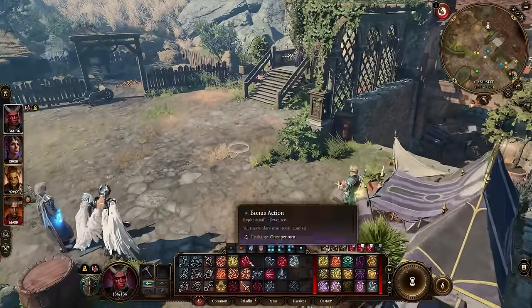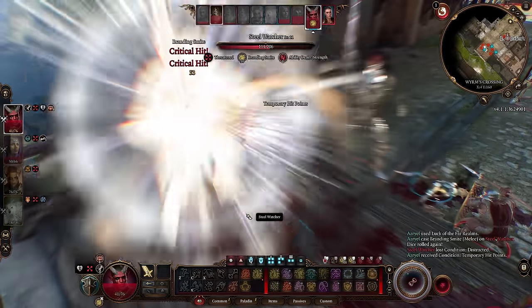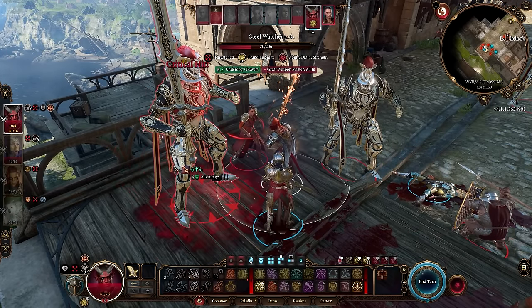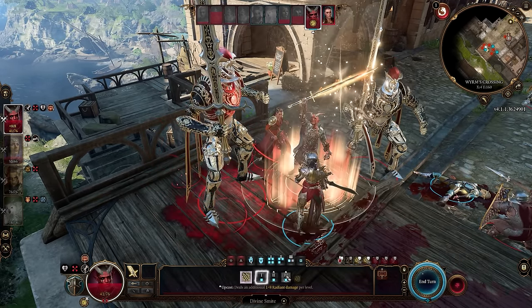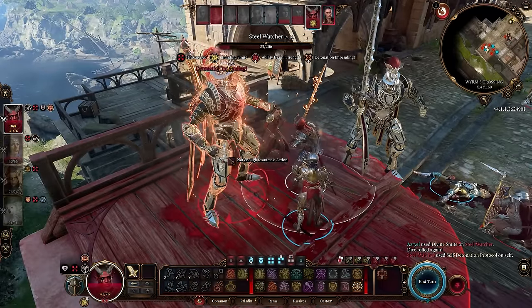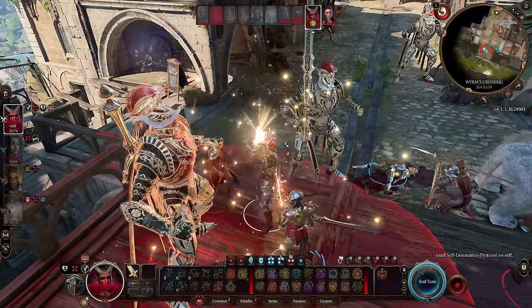Overall it's a pretty good set that can be worn on a number of different classes, even if you don't use it straight up on a paladin, barbarian, or fighter. You can use the gloves on a monk since you'll be doing a lot of unarmed attacks, and the helmet works well on any character that wants spell resistance because of the magical durability — lots of ways to make this work across many builds.